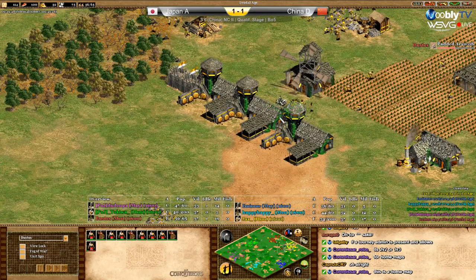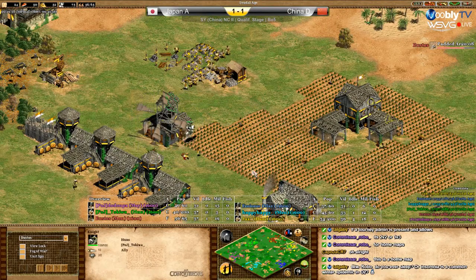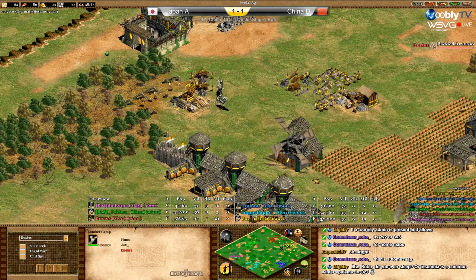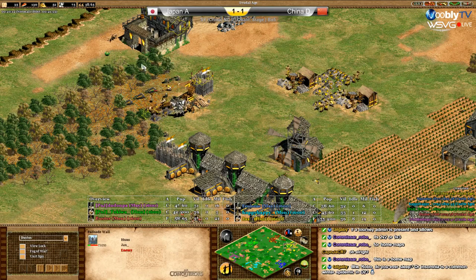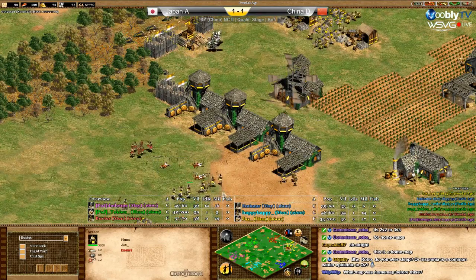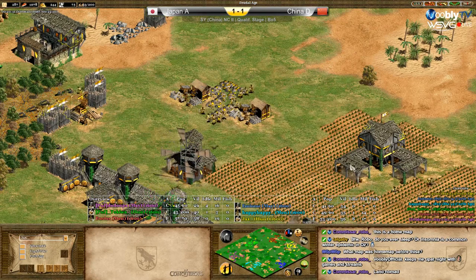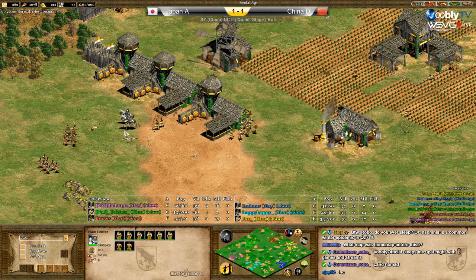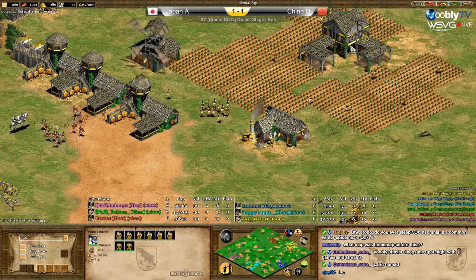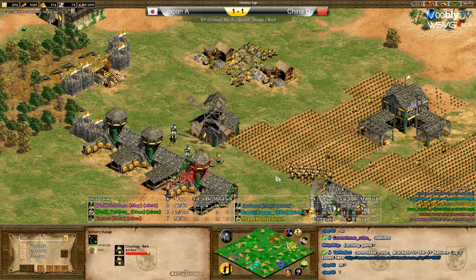In 4v4 before it was different because you had a bigger map. Now look at Bustos's resources - he has nothing, he's at the limit. Green is now on yellow - this is risky, being against a pocket also against a team with Hans, and when your pocket is Mayans. Palisade - fast palisade in the last second! He's going out with the archers. Jacks look at his resources - over 1000 food, just go up! Remove two archers and click up.